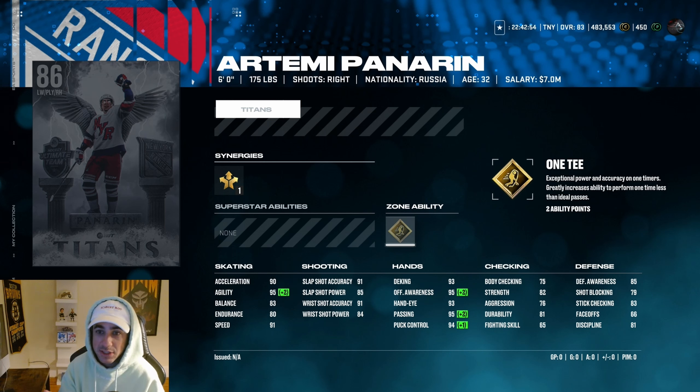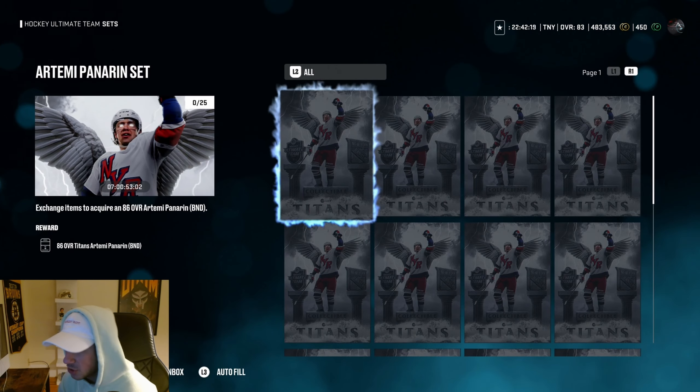They haven't even released 86 MSPs — the only 86s are X-Factor McDavid, Ultimate Icons, and Team Builders — and then they give us this free Artemi Panarin. I just can't believe it, it's pretty nuts.